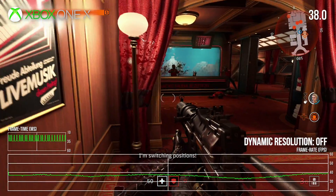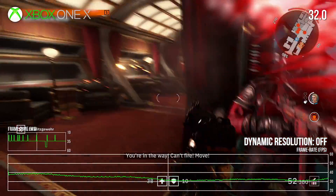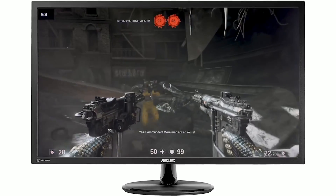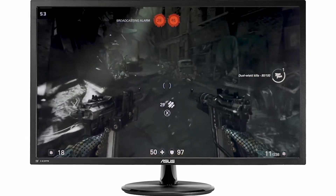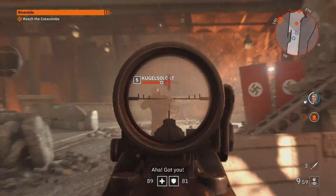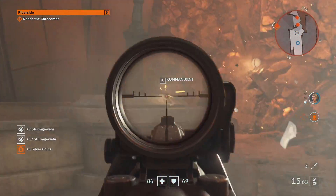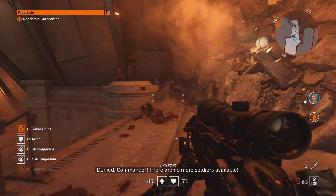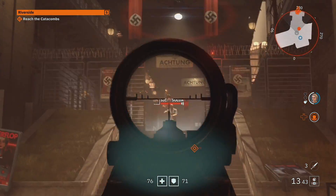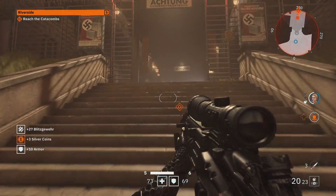I've always thought of the native 4K option in these games as the sort of thing you'd engage when your Scarlett machine arrives to see how it holds up - I certainly wouldn't play it on Xbox One X this way. To be fair though, it does actually work better than expected with FreeSync. I haven't tested this specific version, but we tested Wolfenstein 2: The New Colossus with a FreeSync monitor and it looked great. I'm quite interested to see whether Microsoft has changed the implementation, because it was problematic on many games - we found only a few that worked really well, but The New Colossus was one of them.